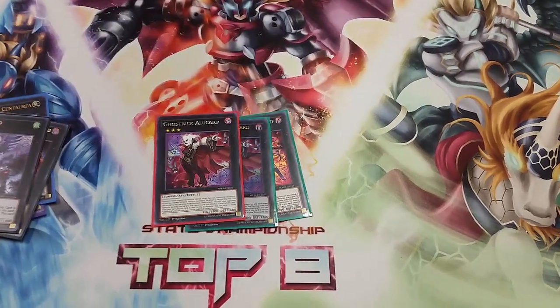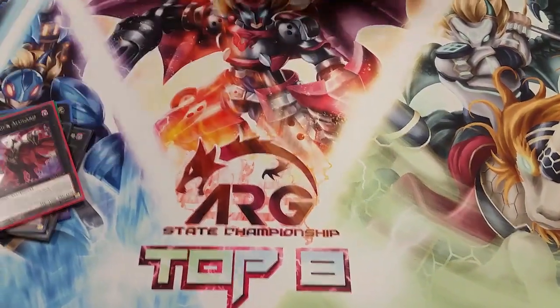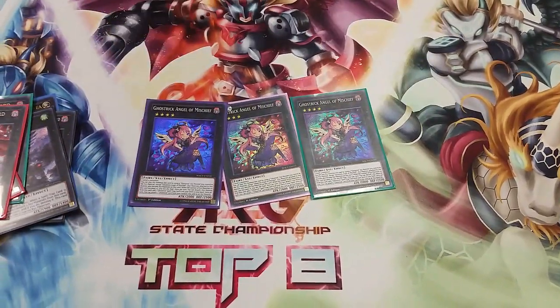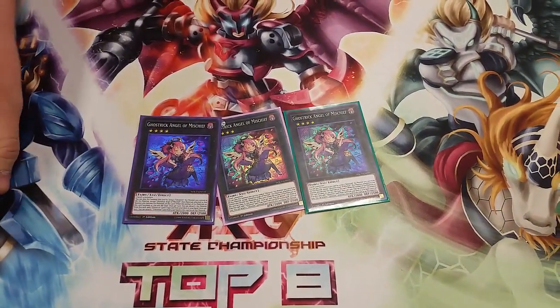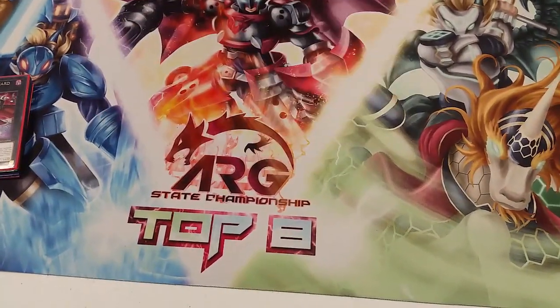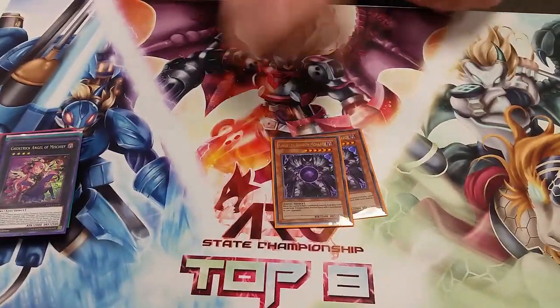Triple Alucard to pop backrow and go into Mischief. Trouble Mischief allows me to search out all my spells and traps — I detach stuff like Duel Hon or Alucard and add back Scare or whatever other Ghost Trick card I want.